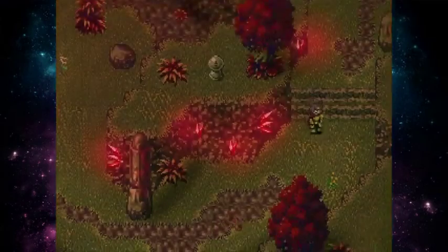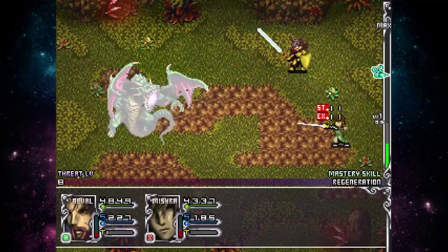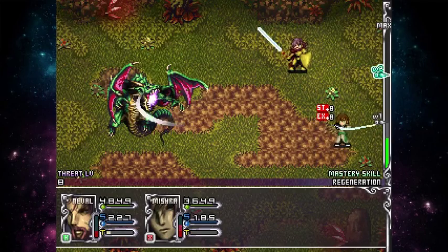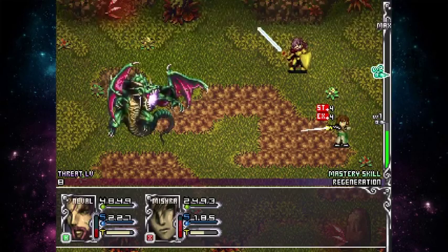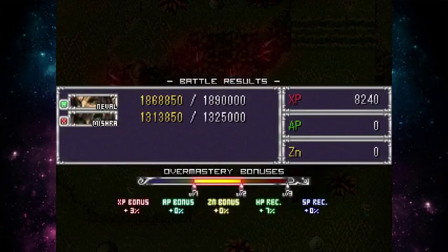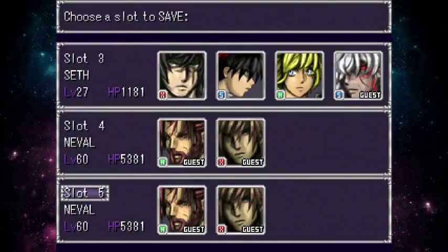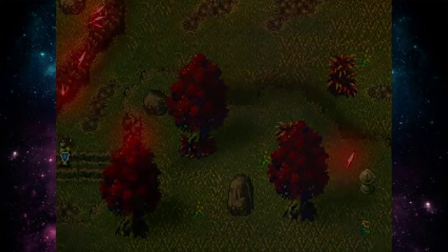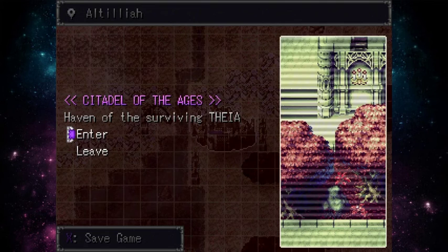The game warps us out of the dungeon, but there's one more dragon fight to do. The dragon is doing 1000 damage — Mishra's taking a beating. But we manage to win. I could farm since Mishra is about to level up, but there's no point. We leave through here to the world map where we can save. There's not much to do except head to the Citadel of the Ages, Heaven of the Surviving Tia.